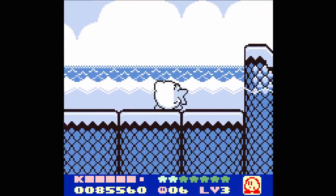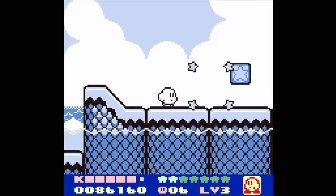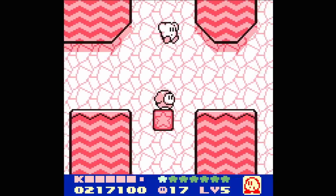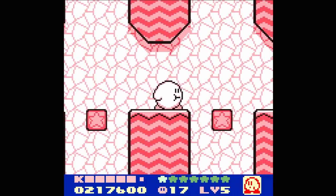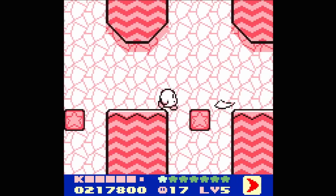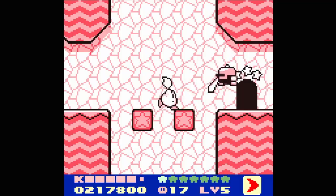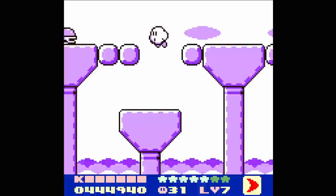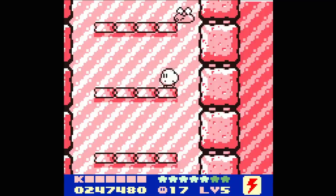The gameplay also remains largely unchanged. Kirby can inhale enemies and spit them back out as a projectile, can inhale air and float infinitely, and has a traditional jump. The trademark copy abilities are present and accounted for too. Rather than spitting enemies out, Kirby can digest them and utilize the defeated foe's abilities. The copy abilities have been streamlined quite a bit, with just seven being featured: Burning, Cutter, Ice, Needle, Parasol, Spark, and Stone.